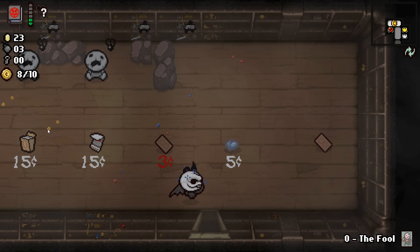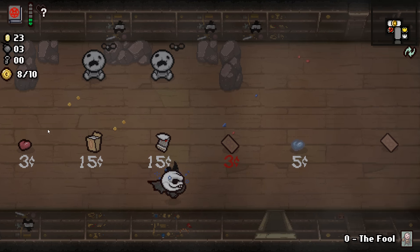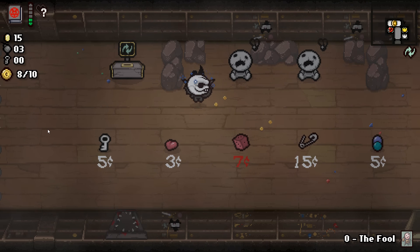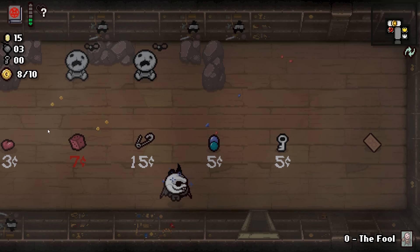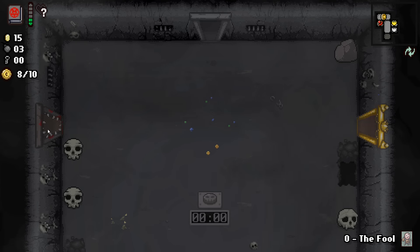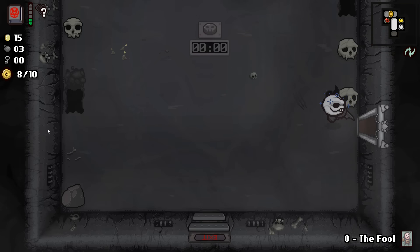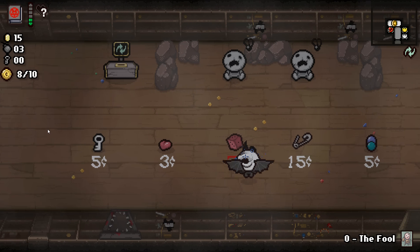Deck of cards, Evil Up, matchbook — I kind of feel like we want to re-roll this room. I'll pick up another soul heart just in case. So at what point does this re-roll? Oh, we got the D6! And it's seven cents. I think we're gonna hold on to that for a moment. We could buy it and re-roll that item, or re-roll this health up. I think I'm gonna take this and get some red health going.